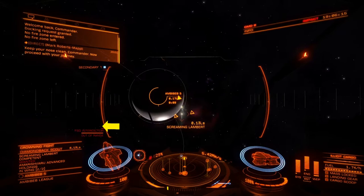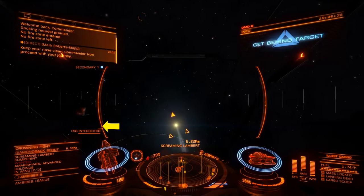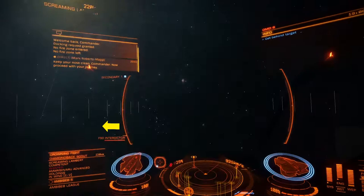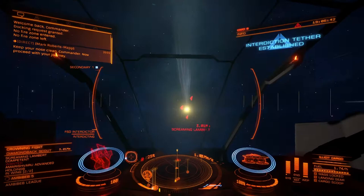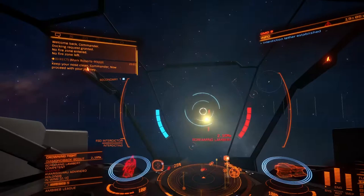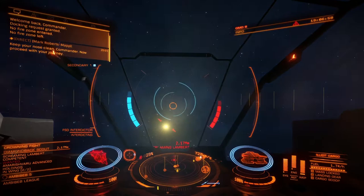I'm getting closer and closer — it's telling me to get behind the target. Now I'm close enough to interdict him. There you go — you've got a blue bar on the left and a red bar on the right. The blue bar is you, the red bar is them. You've got to keep the ship in the middle of your sights as much as possible and if you do that you win. It's like a mini game — win the mini game and you will pull the other ship out of its supercruise.